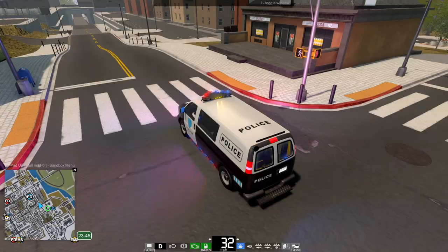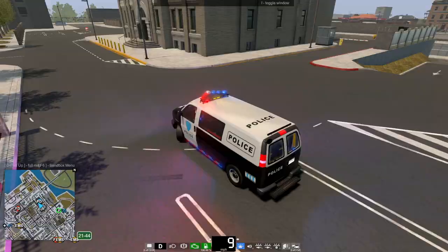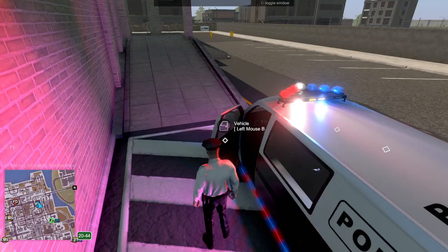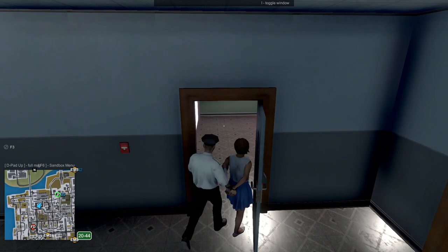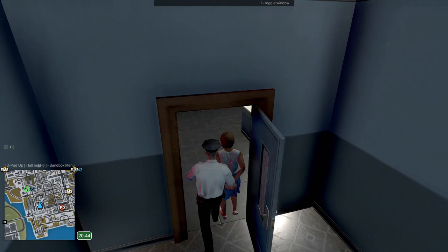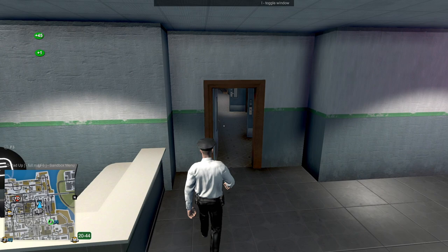I might need to increase the braking sensitivity. We should be able to do some sick drifts — oh, that's a wall. Let's drive back. She's been pretty cooperative besides the running. We'll bring her in, take her photo — say cheese. Let's process her. We now have 45 reputation points and a new arrest complete.